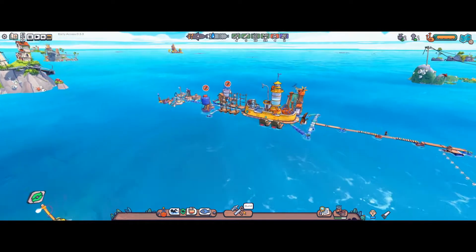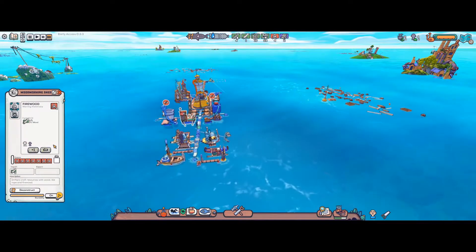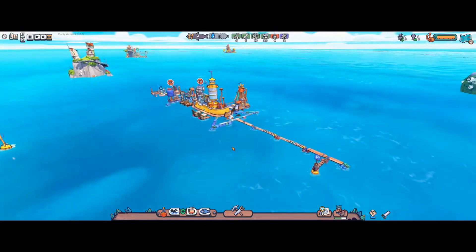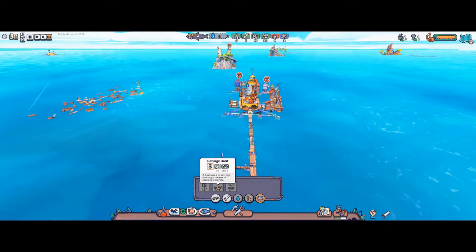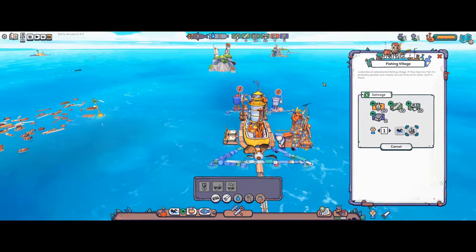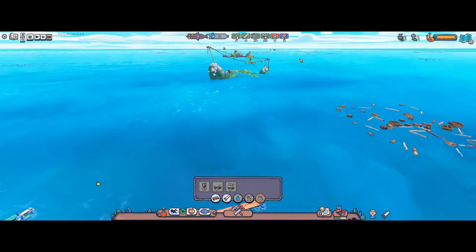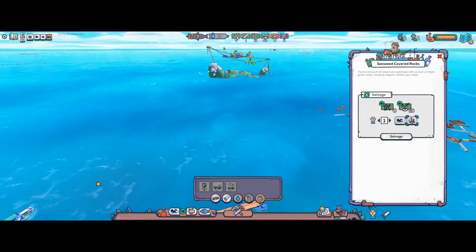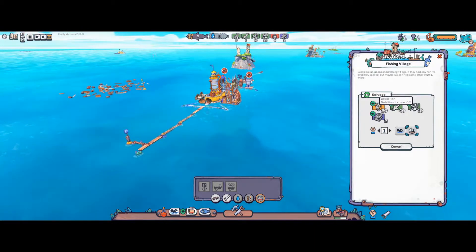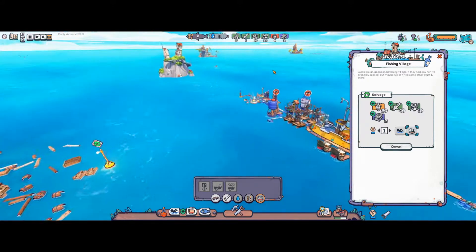We'll be getting the dried wood soon enough as long as they keep going on the firewood. How many do we need? Six more - it's all being used. Where are they going first - are they going for the seaweed? Let's cancel that for the moment, let's make sure they go over here and get the dried wood and the food. Yes, that we do need.